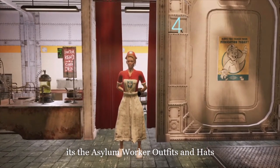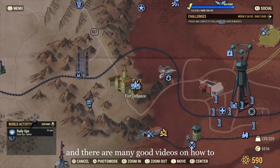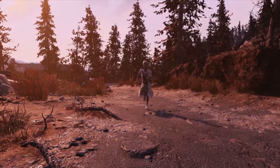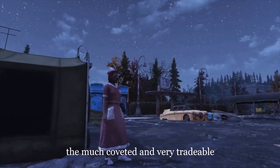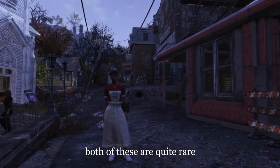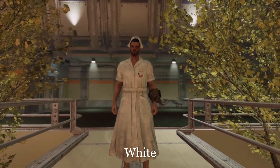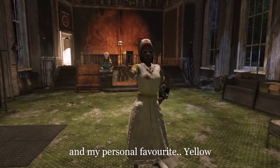It's time to get mental — it's the Asylum Worker outfits and hats. These can be found inside the Asylum at Fort Defiance, and there are many good videos on how to farm them already, so I'll just list the colours: Blue, Brown, Forest, Green, the much coveted and very tradable Pink, and Red — both of these are quite rare and people have been trading up to and including their firstborn children on social media for these, so good luck. Also available: Weathered, White, White Dirty, and my personal favourite, Yellow — because it matches my eyes.